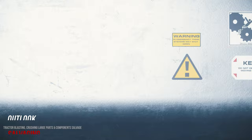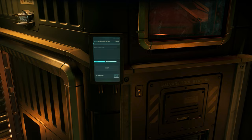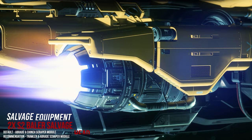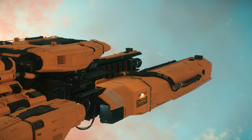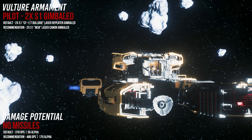The two size 2 baler salvage lasers each have access to two selectable size 1 scraper modules. We recommend the standard upgrade module or the optional trawler module for all applications. You can also get a regularly updated overview of all modules, equipment, and resources in our Discord as a free PDF download. The armament of the Vulture with two size 1 hardpoints is very limited, and we recommend two size 1 laser cannons to achieve a minimum of firepower sufficient against smaller targets.